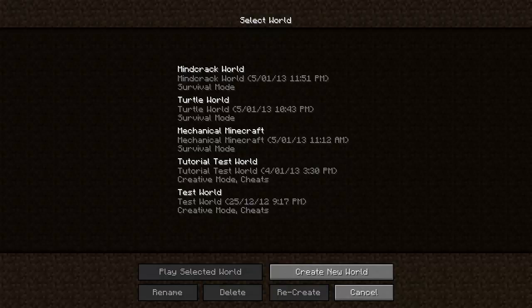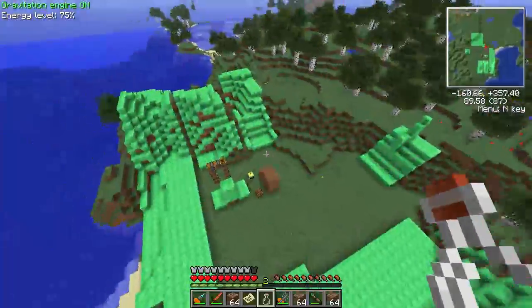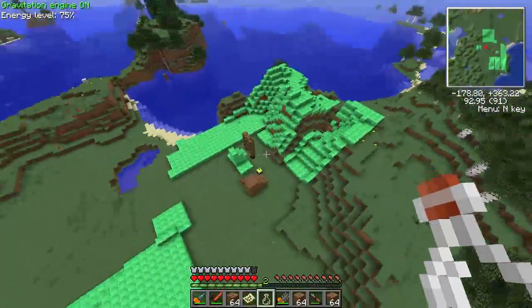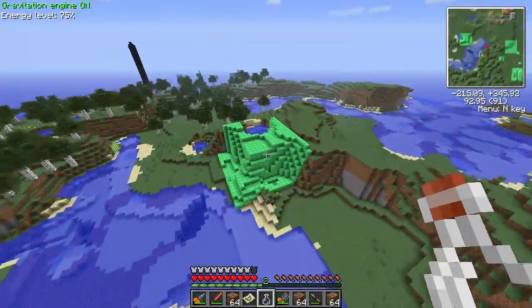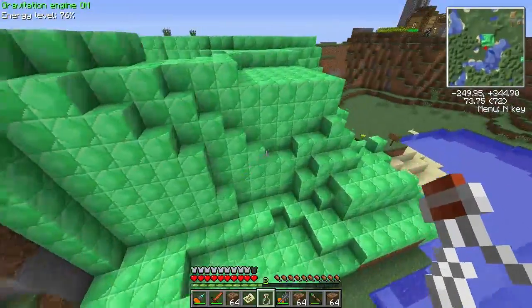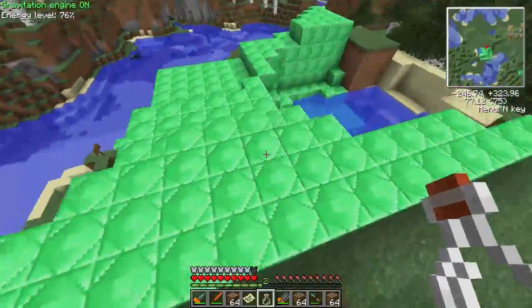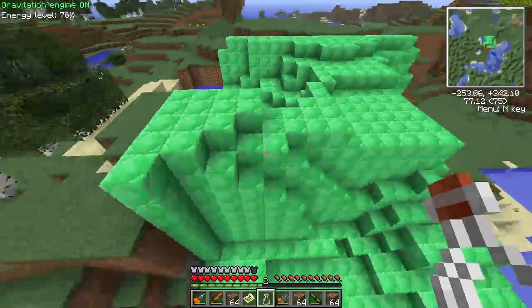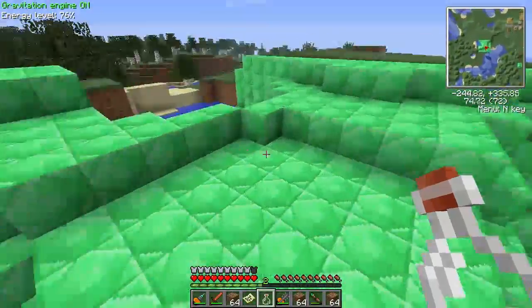Actually, I'll show you an area that I have already done, in the world that I actually made it in. Here I am in the area I was using to test the program — these are all my test areas, and there's my ender chest set up down there. This is the main area I did last. As you can see, I set the square and it converted every visible block in that square completely to emerald blocks, which I reckon looks pretty cool. But you can also do the snowcap. I'll be back hopefully with a finished program to distribute.